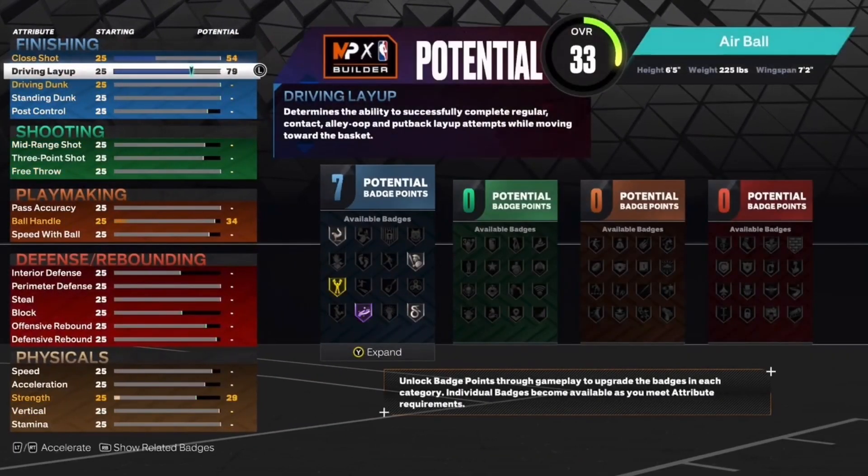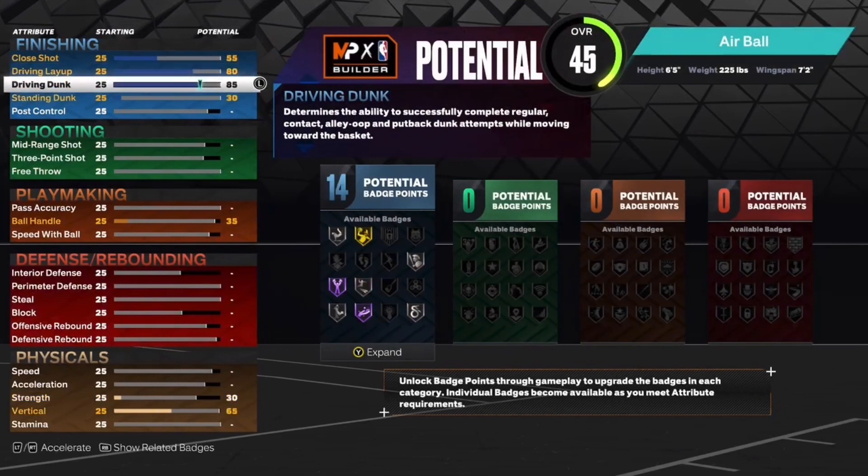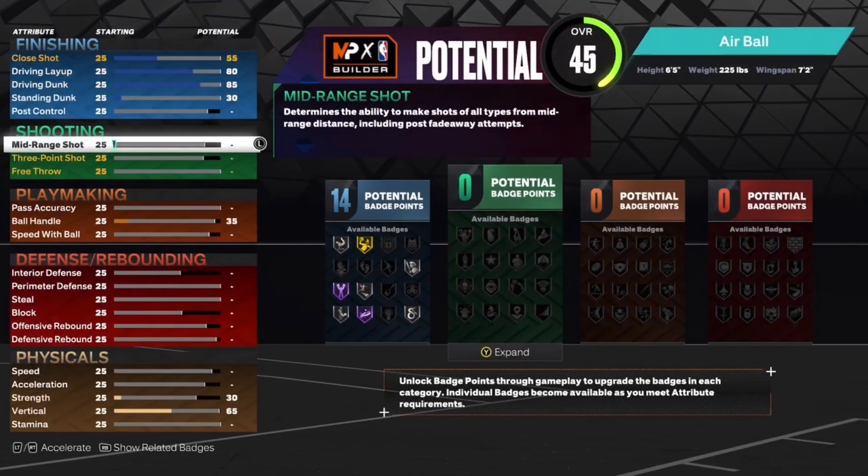For the finishing, you want to put your driving layup up to an 80 and your driving dunk up to an 85. That'll give you 14 finishing badges.